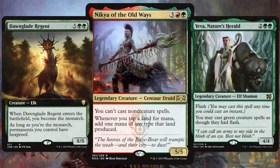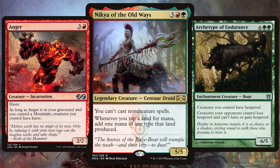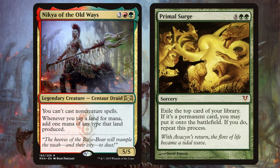Then get in all those cards that give your creatures hexproof, flash, haste — all that horrible stuff — and you'll overwhelm your opponents in no time. And lastly, with all that extra mana, you know in a Nikya deck you're going to run Primal Surge. Let that trigger and pray to the gods that you straight-up whack down 20-plus creatures in a row. Big stuff.